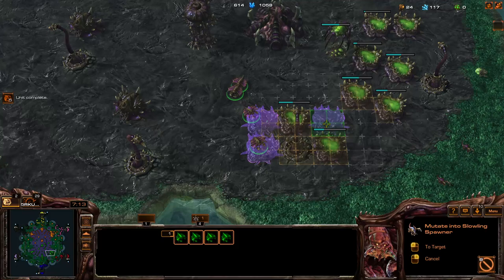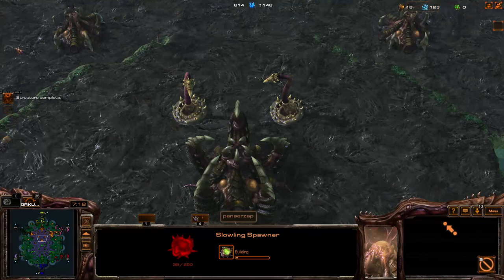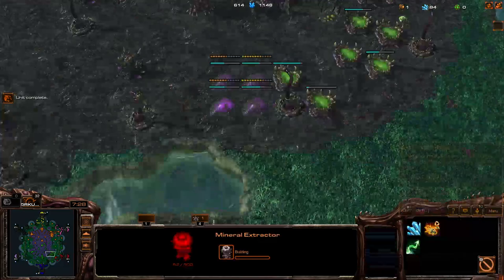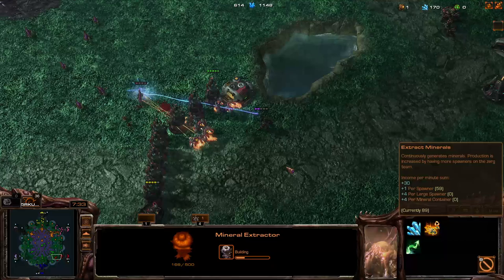Usually the first set of spawners you want to build in the front because that's where you're going to have the most effect. There's a reason why I'm building extractors over here — it's not really that important, only matters once you're pushed in.